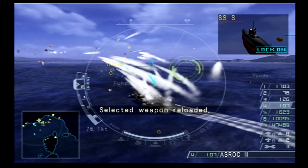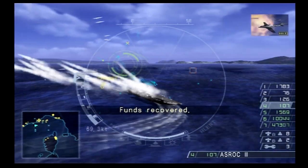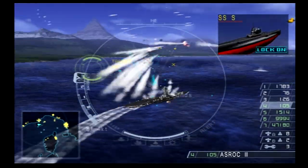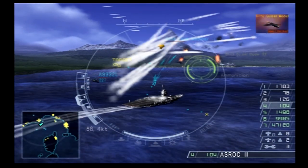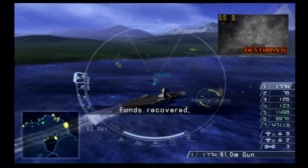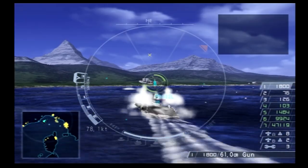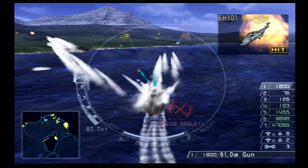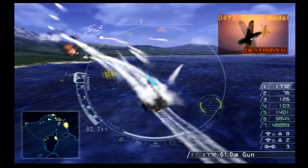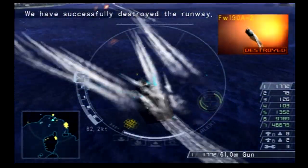Going for that other funds crate since I'm right next to it. Doing what I can to get rid of these submarines. Killing that radar — oh, I hit the power plant behind it, oh well. There's an airfield over there that I would like very much to kill. I think I ended up hitting the building next to it, but not much I can do about that.